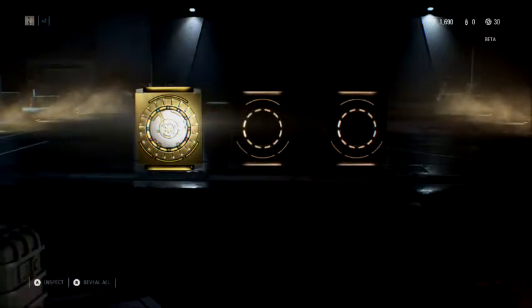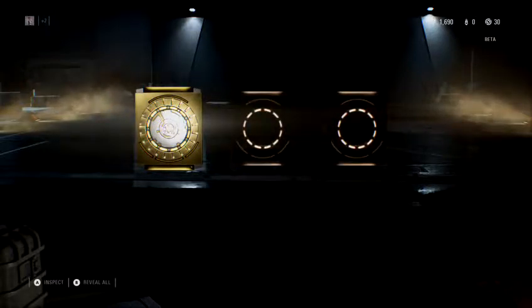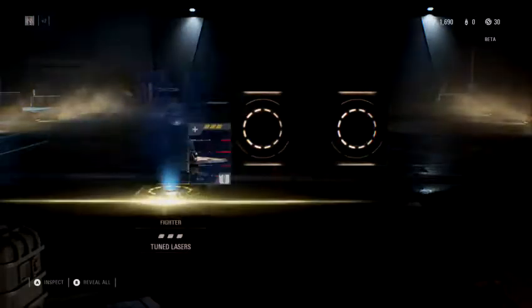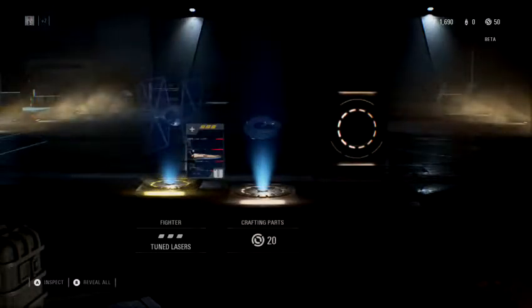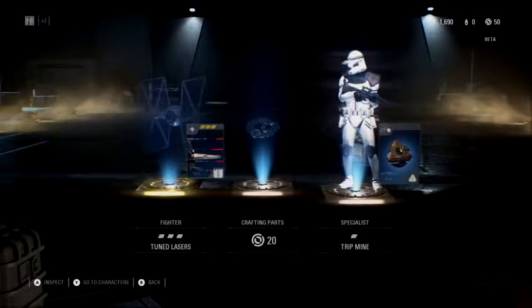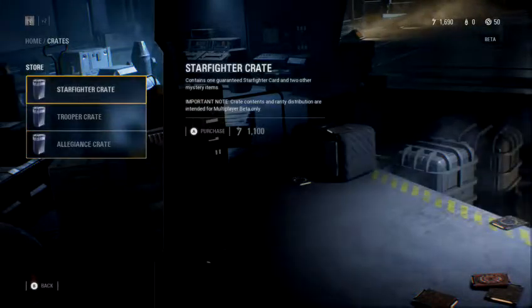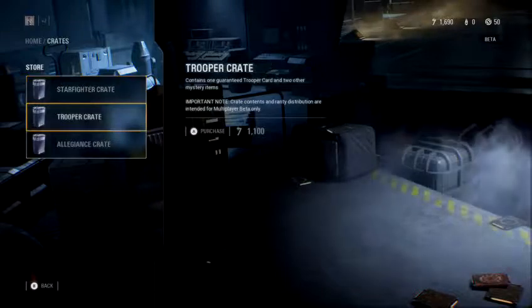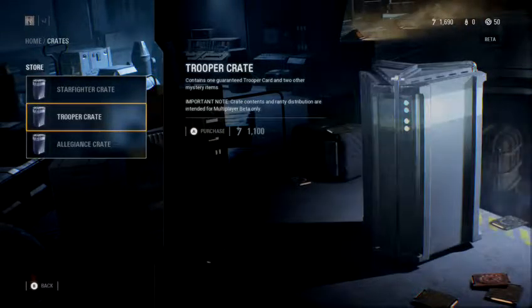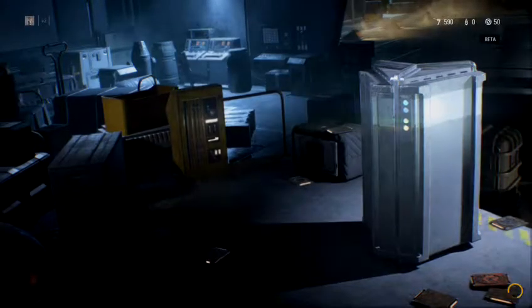This has been a hot-button topic in the gaming media — check out Jim Sterling's latest video about crates in Middle-Earth: Shadow of War. This is getting ridiculous. I got tuned lasers, crafting parts — I don't even know what we craft. Trip mine for the specialist, okay, big deal. And of course you can buy them. How much you want to bet the currency is purchasable? Let's see what we've got here.